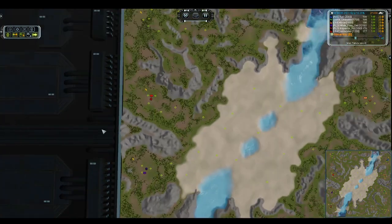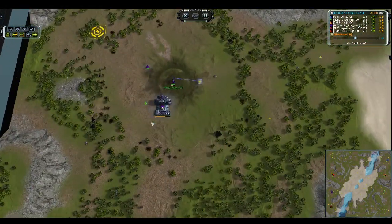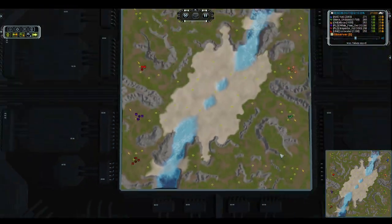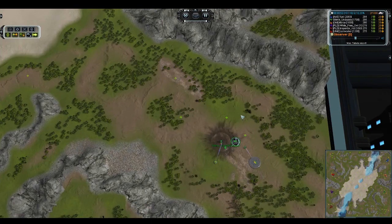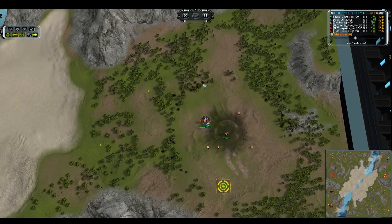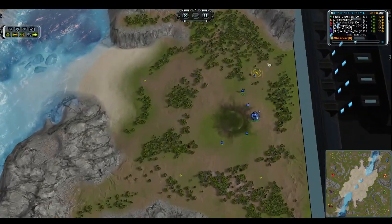The first map I've got for you is Tabula Rasa. On the left-hand side we've got Soil Worker as Seraphim, White Free Owl as UEF, and Inspector Kot as Aeon on the right team. Silene Undulata taking Aeon on the bottom side, Morax as Seraphim in the center, and Yudi up top with Seraphim as the faction of choice.